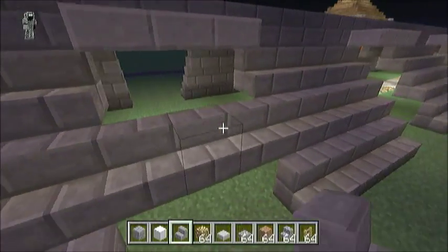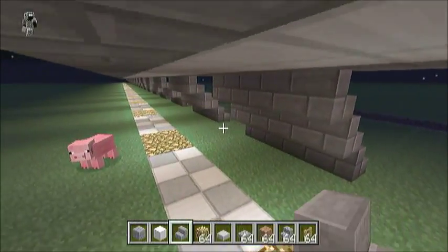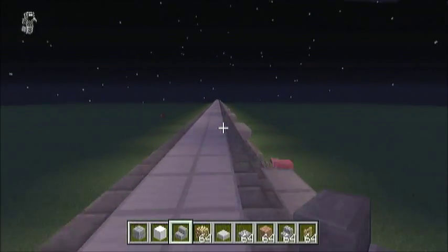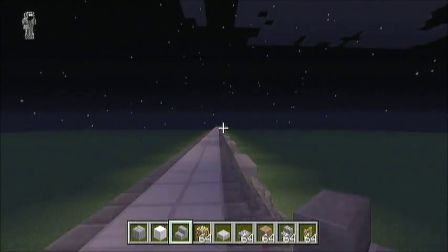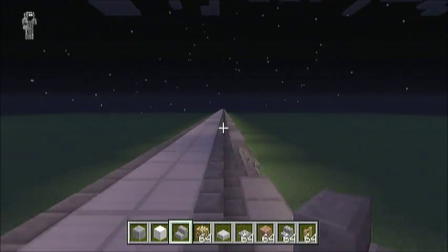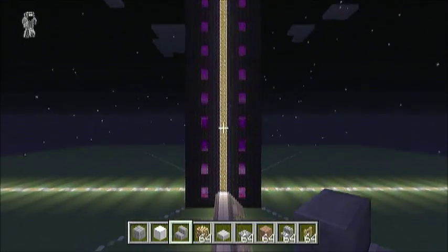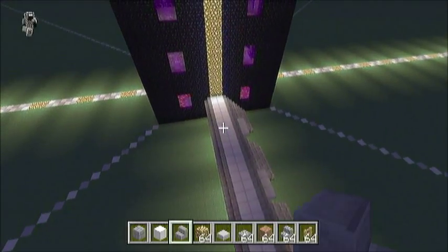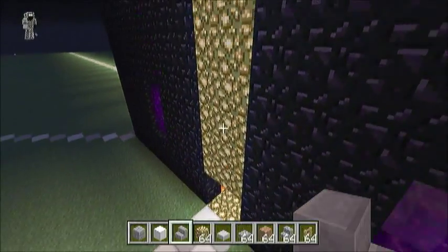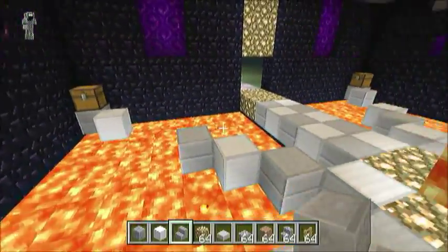So basically all we have done so far is this path is more or less finished — I have to finish this side. We have all the eight paths coming out of the houses, and then we have all eight houses done as well. And then most importantly, we finished the big giant tower in the middle, which is the centerpiece of the world. You can see all these paths are going to connect.